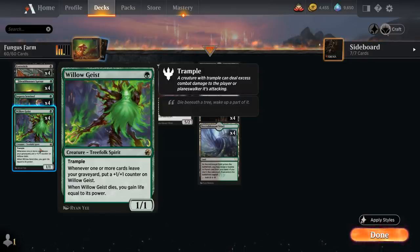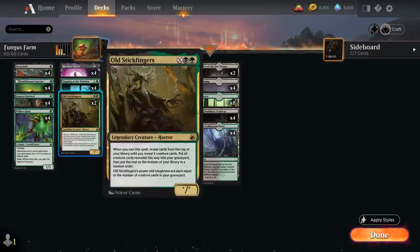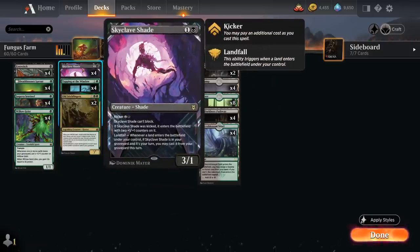To maximize Willowgeist we need plenty of graveyard synergies — ways to fill our graveyard and replay cards out of it, ideally creatures. That's where Skyclave Shade comes in: the 2-mana 3/1 that cannot block, with Kicker for 2 and a black, entering with two +1/+1 counters. Thanks to Landfall we can replay Skyclave Shade out of our graveyard, which will also put a counter on Willowgeist.